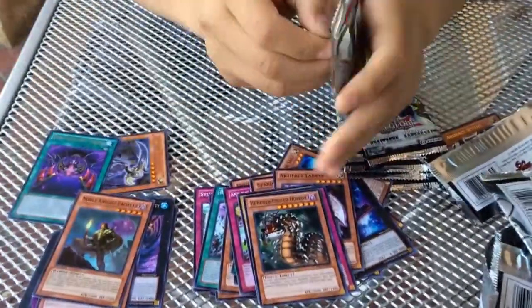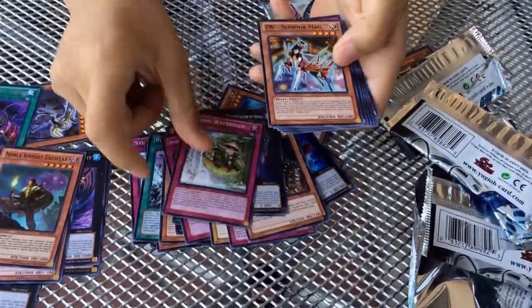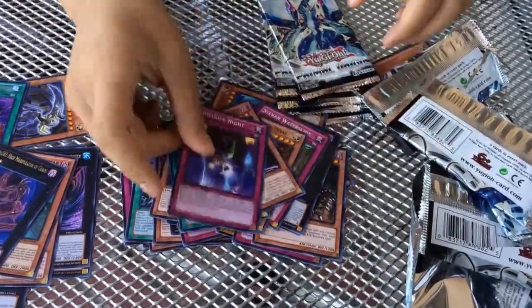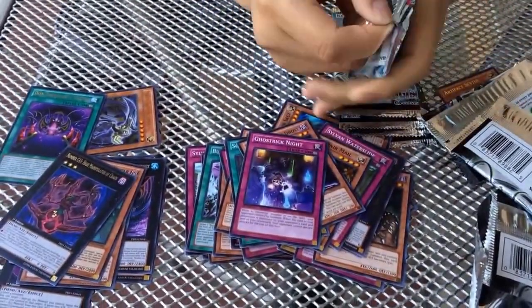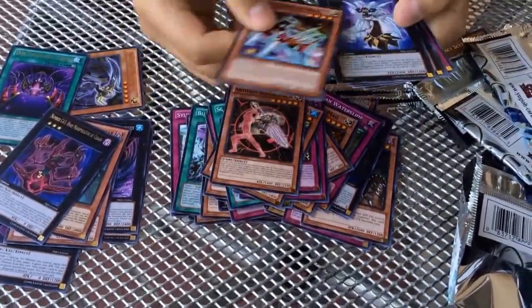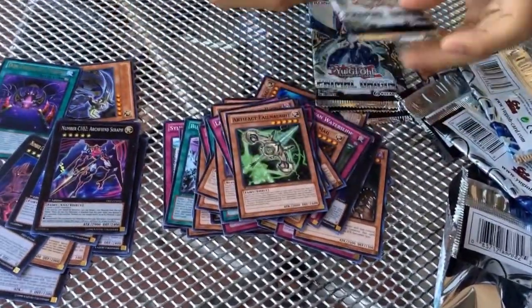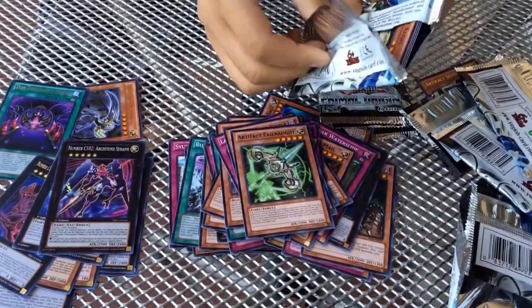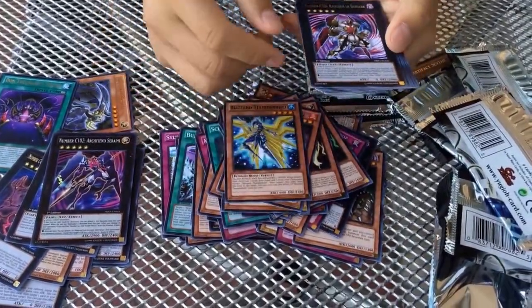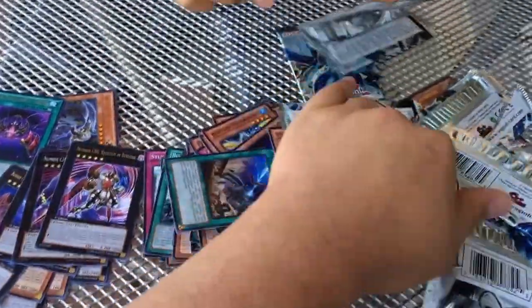So we have three colors. Rare of number C-43 again. And on to the next one. Number 103, and number C-102. Number C-80. Lots of trash everywhere.